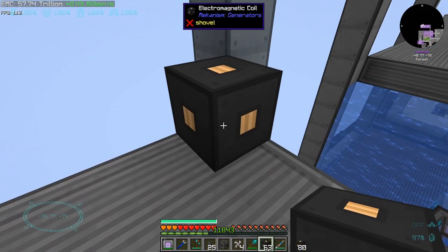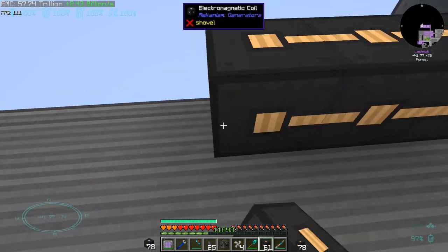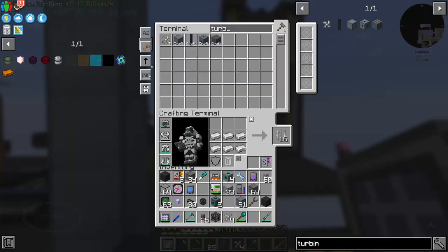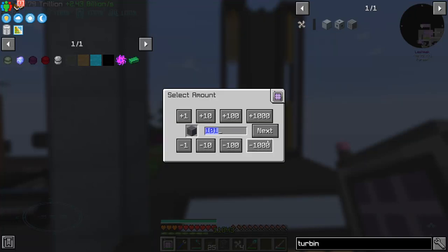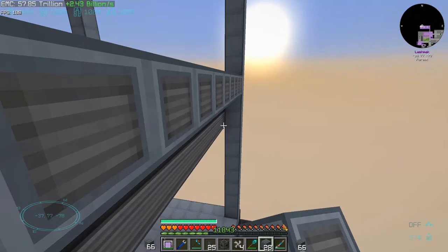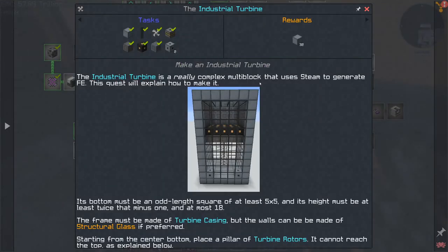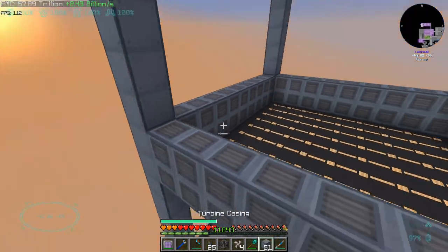On top of the pressure dispersers we are going to have electromagnetic coils — 81 of them. Then we are going to need a bunch of turbine vents, maybe a hundred. For that small reactor this is an overkill. We just need a few valves and to cover the rest.